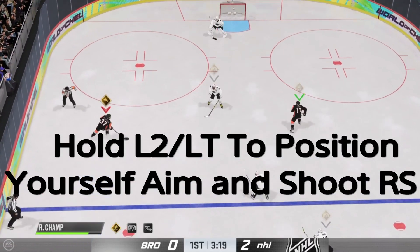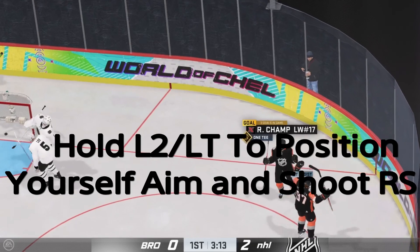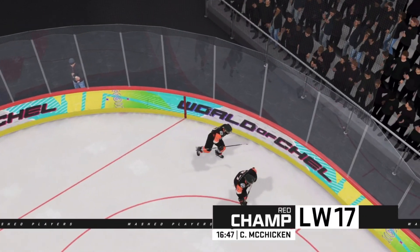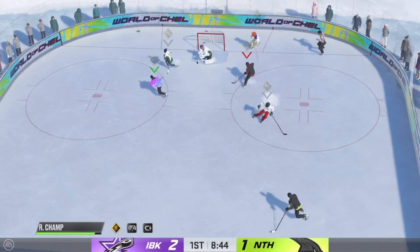Coming up here, you're going to see me cross over. I start to hold L2, or left trigger depending on which console you are playing on, and you'll see that I line myself up in between the dot and the hash marks. That is going to be your prime real estate for scoring.